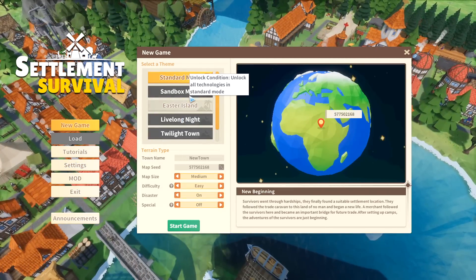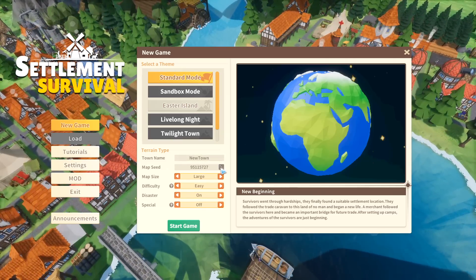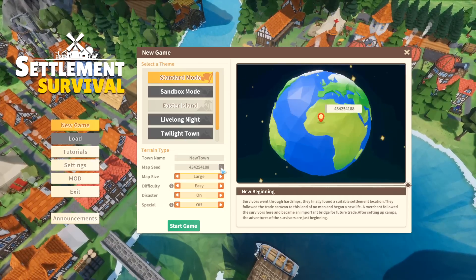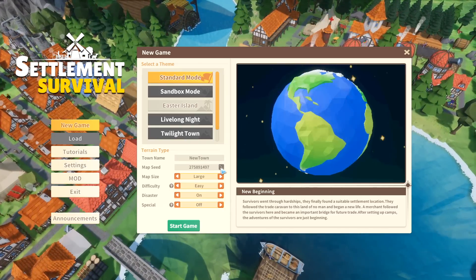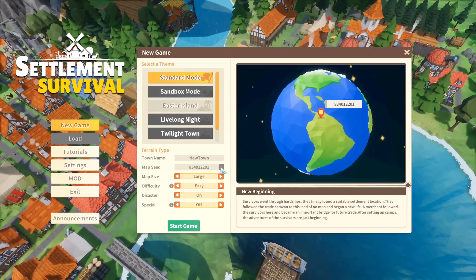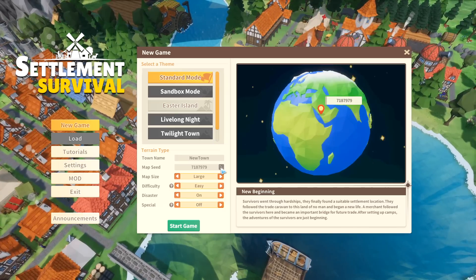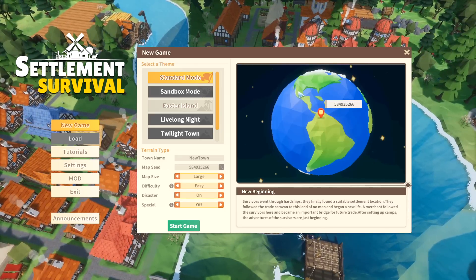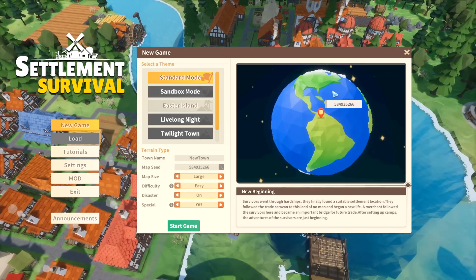So we can start off in Africa over here - we can go with the map size. Where else can we start? We had South America right there, we've got Australia right there. I wonder if where you are on the map actually affects things, like if you're in a coastal region. Hey, there's a Saudi Arabia. After scrolling through it for a while, I don't know if you can actually be up in the northern hemisphere, in all honesty.